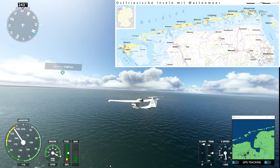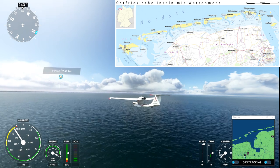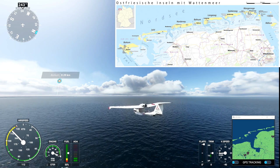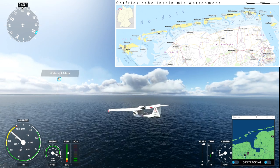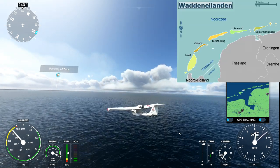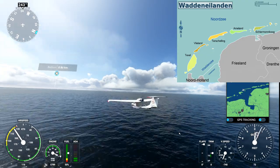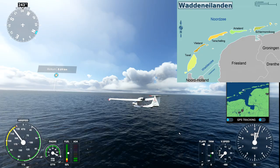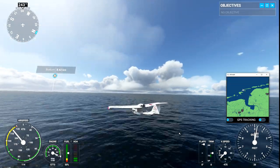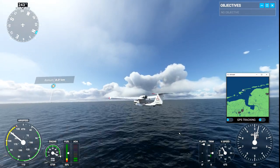Now we are flying alongside the east Frisian islands, which are also part of Germany. We are passing the island of Norderney. Borkum island lies before us — behind Borkum to the south is the mouth of the river Ems and the Dollart Bay. Next to Borkum to the west are the west Frisian islands and the disputed border with the Netherlands. The west Frisian islands are part of the province of Friesland.